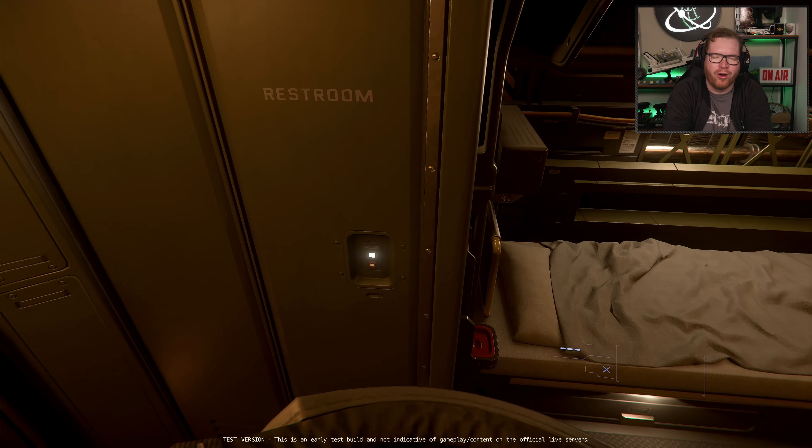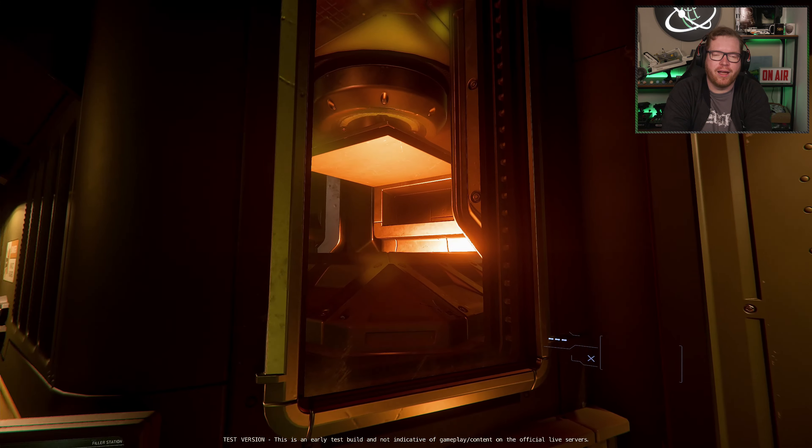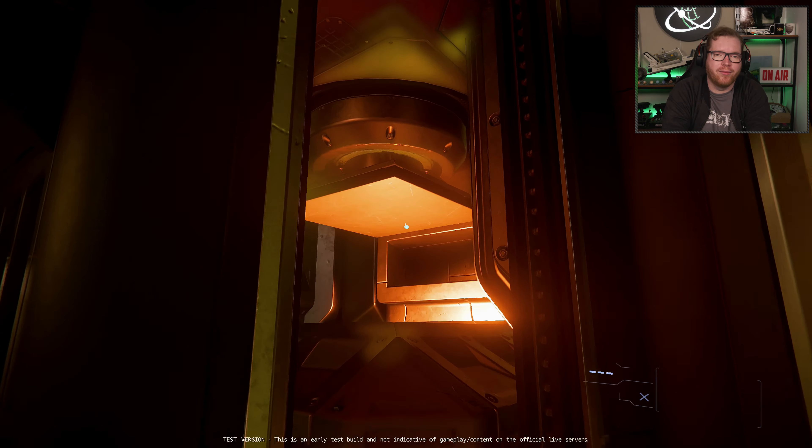Moving further back, a ladder takes us down to the lower part of the ship and the cargo hold. At the back of the ship we find the second point of ingress: a wide cargo ramp that opens up, where we'll be able to load and, more likely, unload cargo. Back here we also find the scrap refiner, which refines and compresses scrap into 1 SCU containers. These containers fit on the new physicalized cargo grid, which has room for up to 12 containers.